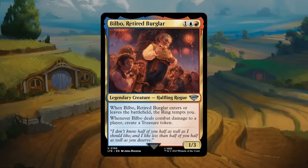Bilbo, Retired Burglar: one, a blue, and a red for a 1/3 legendary halfling rogue at uncommon. When he enters or leaves the battlefield, the ring tempts you, so you can immediately make him your ring bearer. Whenever Bilbo deals combat damage to a player, create a treasure token. With the ring tempting you, Bilbo can attack past two-power creatures pretty easily, providing quite a few treasures early on. If you keep having the ring tempt you, Bilbo gets out of hand quickly. Bilbo gets a B.